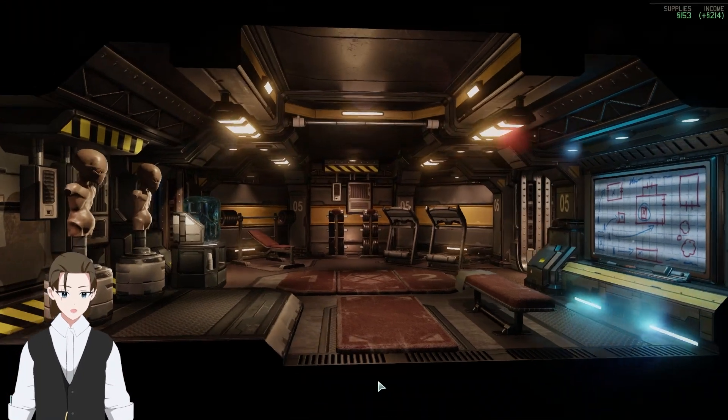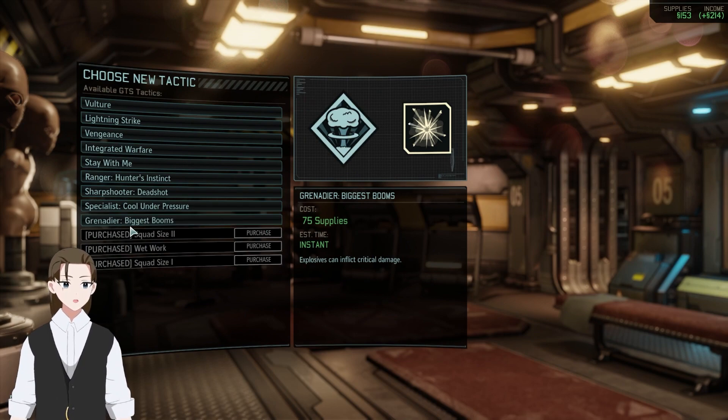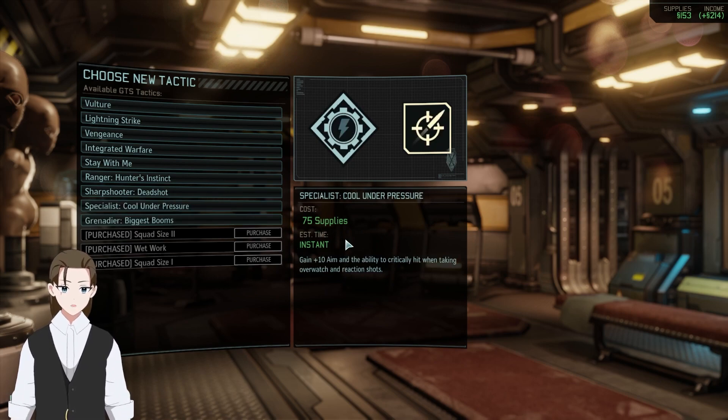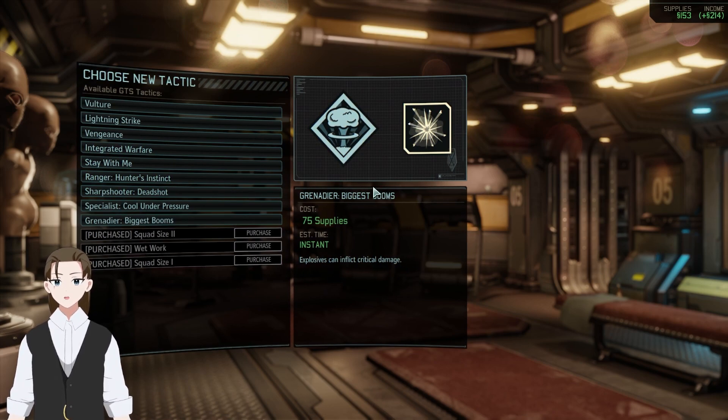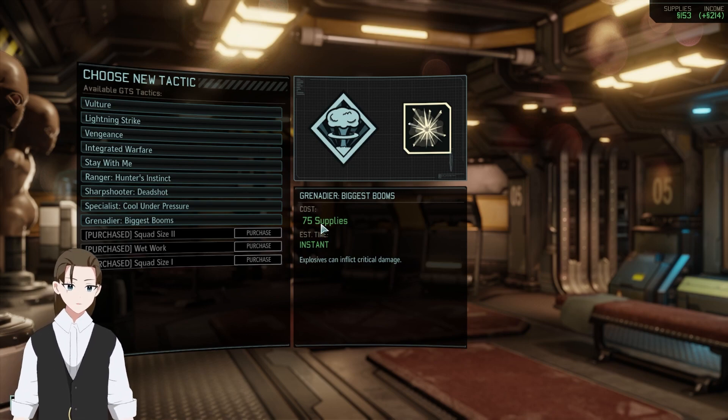GTS — what do you got? Biggest Booms: I thought it was going to be more area, but explosives can crit — not bad. There's also specialist plus aim and the ability to critically hit when taking overwatch and reaction shots. Our combat specialist with Kill Zone — this seems godly. Sharpshooter plus 10 bonus chance to critically hit enemies. I think these might be class-specific, but explosives can crit for literally everyone in the squad — Grenadiers get the most benefit but it's not nothing for everyone else.